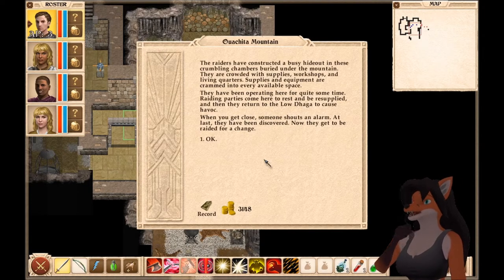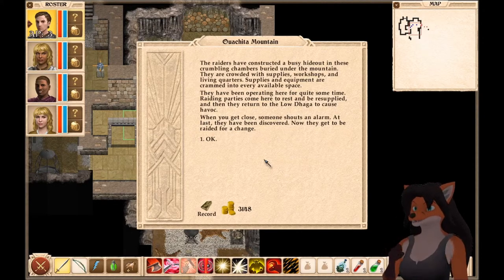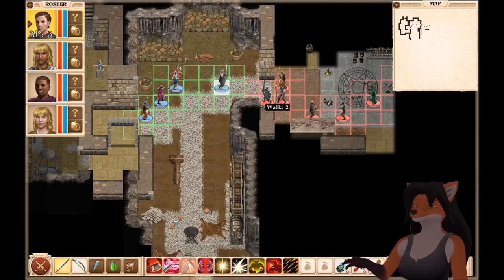The raiders have constructed a busy hideout in these crumbling chambers buried under the mountain. They are crowded with supplies, workshops, and living quarters — crammed into every available space. They've been operating here for quite some time. Raiding parties come here to rest and be resupplied, then return to the Low Daga to cause havoc. When you get close, someone shouts an alarm. At last, they have been discovered — now they get to be raided for a change.